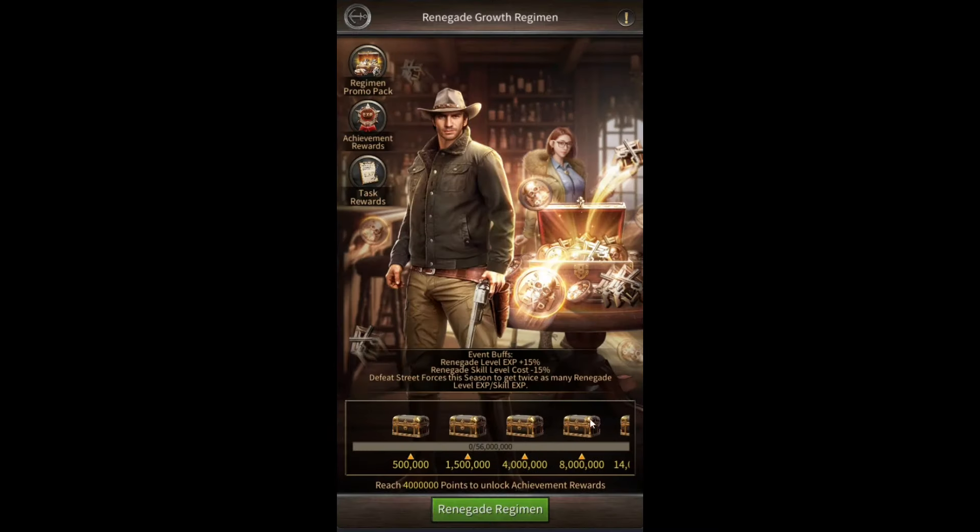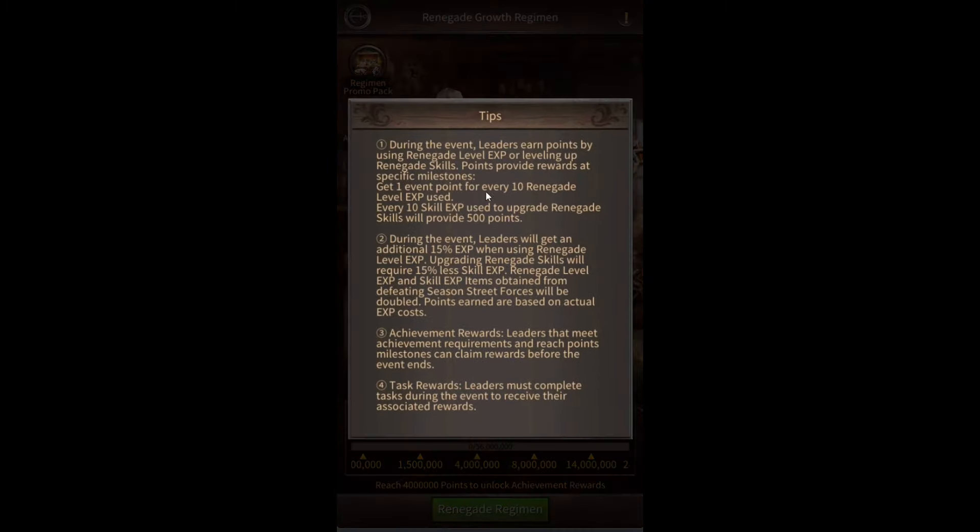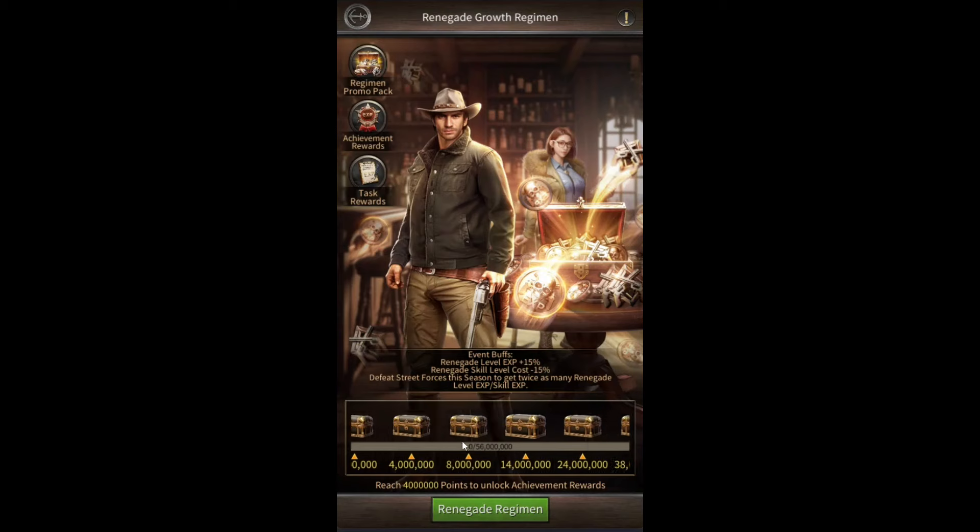That is how this event works. You can get points for using Renegade Experience and for upgrading Renegade Skills. For every 10 Renegade leveling experience that you use, you'll get 1 point. And for every 10 Renegade Skill experience that you use to upgrade a Renegade Skill, you'll get 500 points. If you want to reach the final milestone using only Renegade Experience, you'll need to spend 560 million Renegade Experience. Using only Renegade Skill Experience, it will cost 1.12 million Renegade Skill Experience.